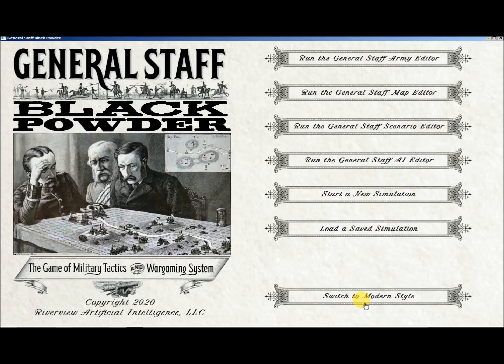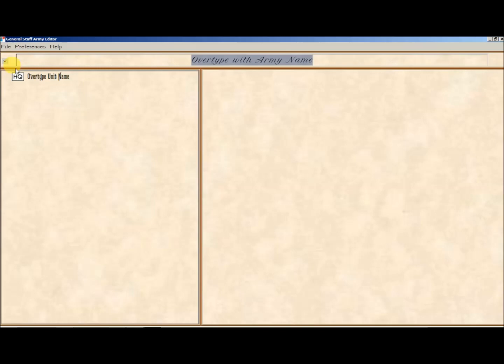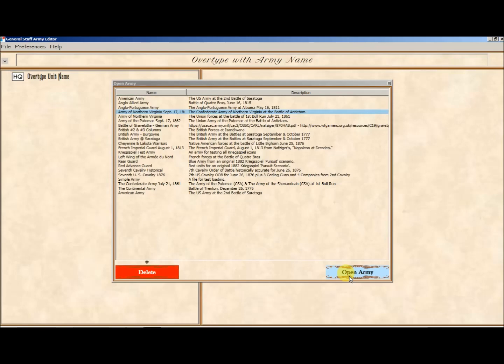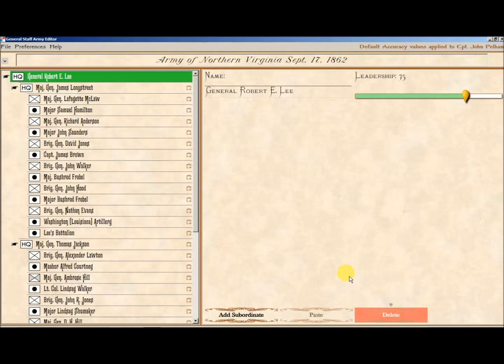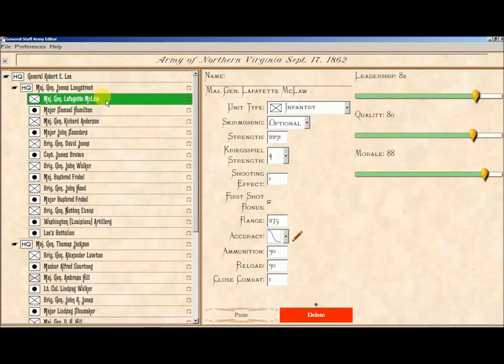Built into this are all the things you need to create your own scenarios. Let's start with the Army Editor. The Army Editor allows you to create your own armies. I am going to expand it full screen and load some of our pre-designed armies. This one is obviously the Army of Northern Virginia, September 17th, 1862 — that would be for the Battle of Antietam. The whole idea is to make it easy to just click and drag and create your order of battle tables. You can select various unit types, skirmishing options, and actual strengths — this is the strength for a simple version of the war game.